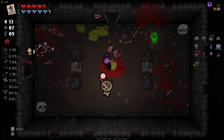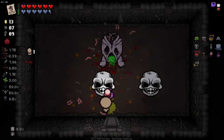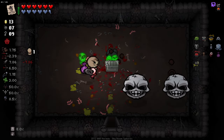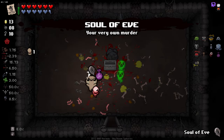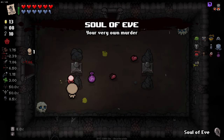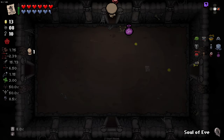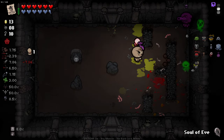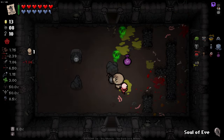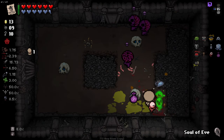Another half-soul heart — beautiful. Full heal! Soul of Eve — we got another soul stone. Soul of Eve might just be permanent Eve's bird... what the hell is the item called? Eve's crow? I don't remember what the hell the item's actually called — I'm blanking.